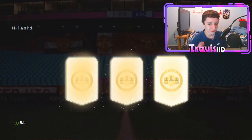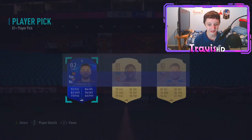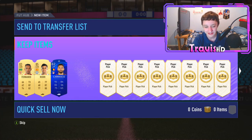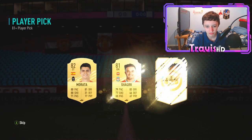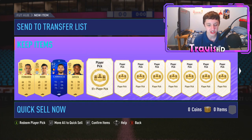Third one - it's Fred, but I'll take the Carrasco UCL card there. Fred didn't have the best of games last night. Fourth pick is an 83 - more fodder - getting into the fifth one now.